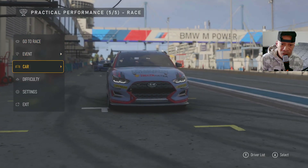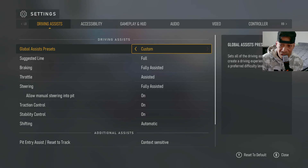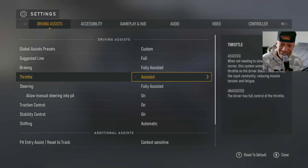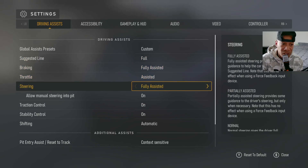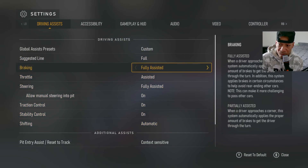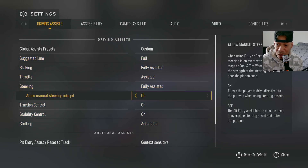Alright, so you go down to settings — drive assist. What you want to do is have the full racing line, fully assisted, assisted throttle, that way you don't even have to hit the gas. All these on make it to where you don't even have to touch the controller. And then you have your traction on, your stability, automatic shifting — then you're good. The car is just going to run itself, so just make sure all these are on.